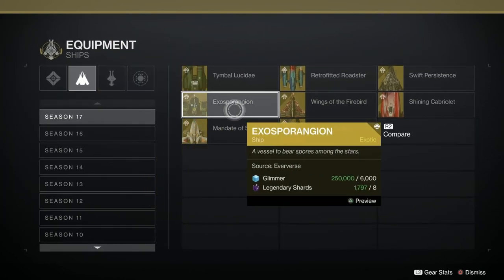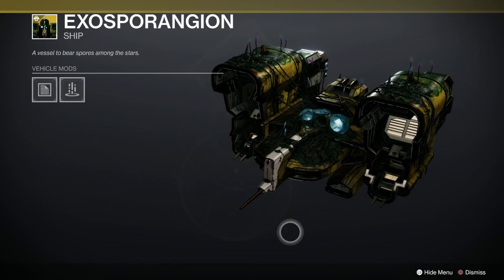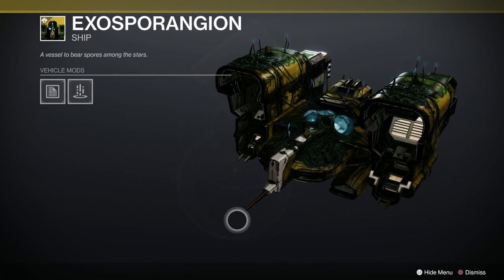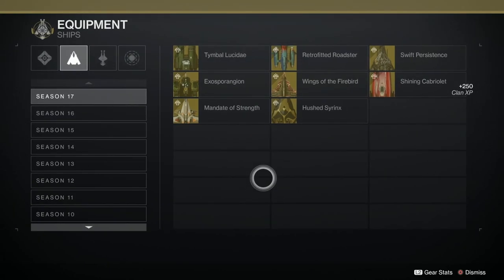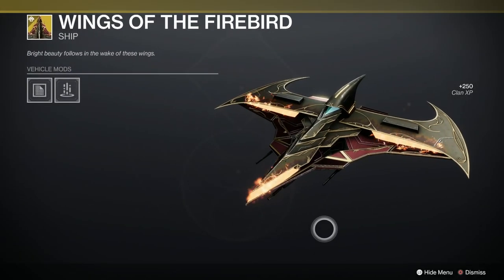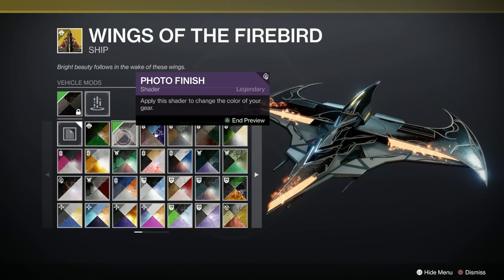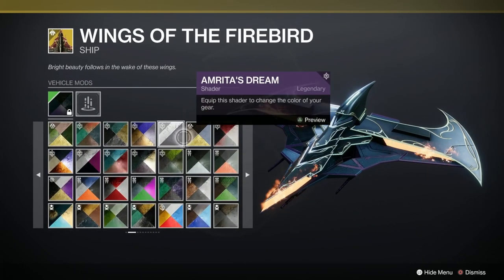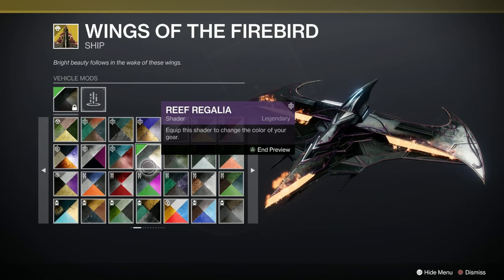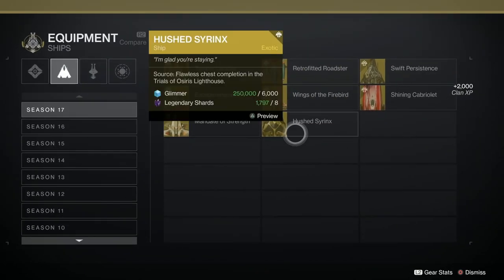The Exosporangion - Eververse again. It looks like a block of flats. It's a Destiny 1 ship, or very early Destiny 2, but it's been Egregored to buggery, so I like that one. Wings of the Firebird - oh that is nice, that is lovely. The fire will always stay the same. If you can get that going kind of all jet black - look at that, that looks nice too. Well worth fiddling around with that. The source of that was Eververse again.